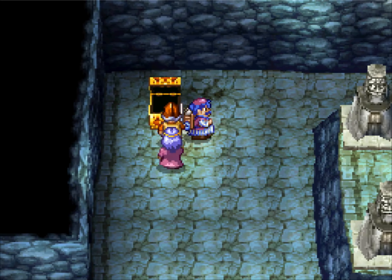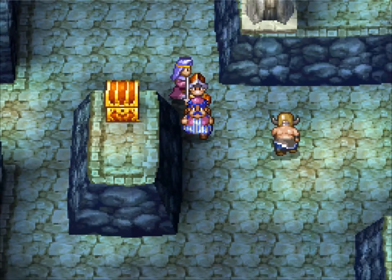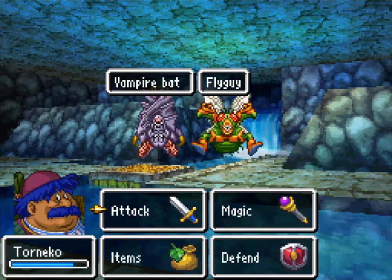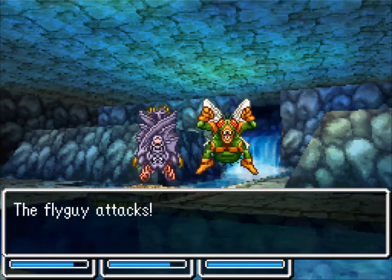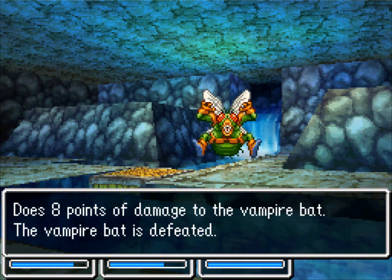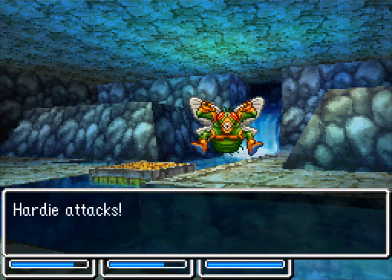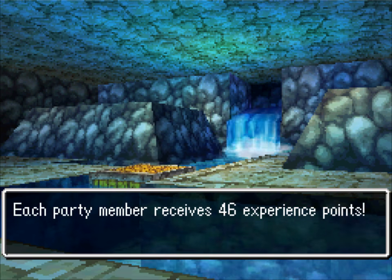Real fun fact: that treasure chest right here — we're going to be flooding this place, and that chest becomes permanently lost once you do that. So if you hadn't opened it up, you lose that chance. That's why they just made it a wing of the wyvern. Unfortunately, Laurel keeps casting Sizz on a group that doesn't even have a group, so... Level up already! That's like two fights!